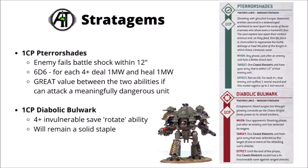Diabolic Bulwark is the old reliable — one command point to essentially rotate ion shields, changing the 5+ ion shield save against shooting into a 4+. In general I think that's still going to be a staple. Cover is a bit easier to come by for knights in 10th Edition, but it's still going to be a big deal against any really high AP weapons, and if it makes the difference between saving on a 4 or a 5 it's usually going to outcompete the feel-no-pain.